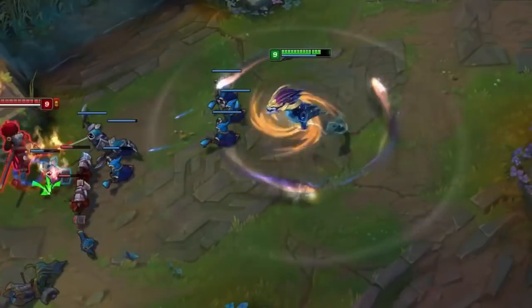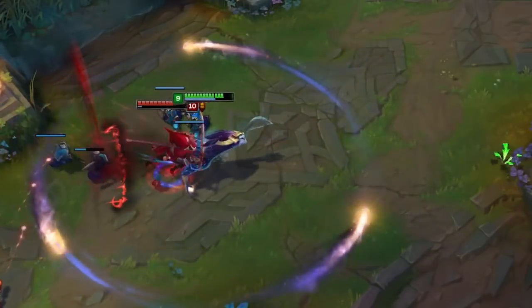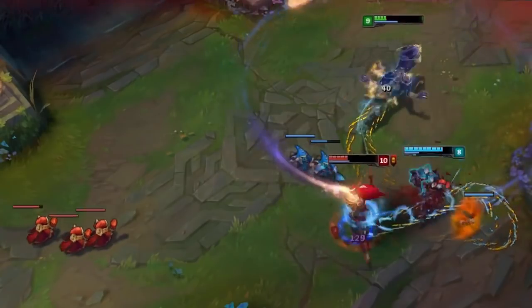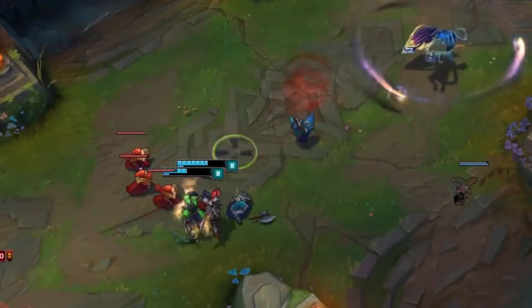Since it didn't really fit in any of the other sections, let me just point out that he has a transparent section of his tail, and that section isn't part of his hitbox, so skillshots will just whiz by if they hit that part of him. I guarantee you will see endless people complaining about having hit their skillshots while hitting this part of him.